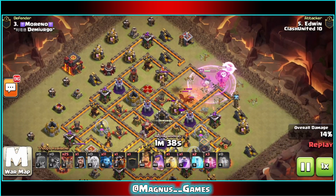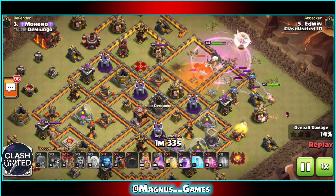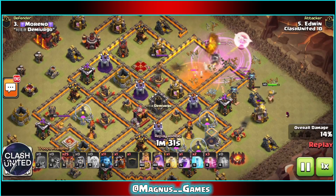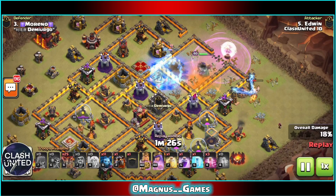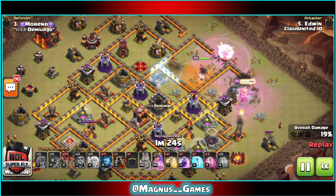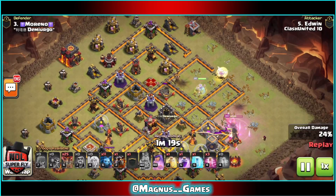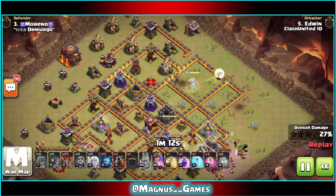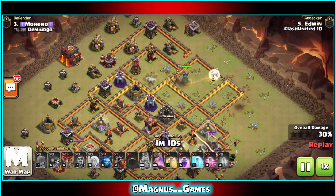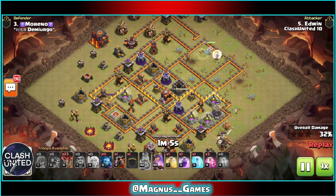Our queen now lures out the defending clan castle with a poison down for the witch and dragon. Getting a barbarian king and a wizard down to keep that queen from pathing around the bottom section of this base. Getting a freeze down on the expo and the defending enemy archer queen. Edwin's going to continue to push through, taking care of the tesla farm at the right hand section of this base and the queen dispatching that expo, as the queen wraps around towards the top section of this base.